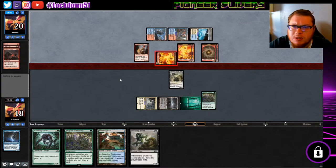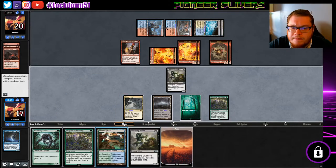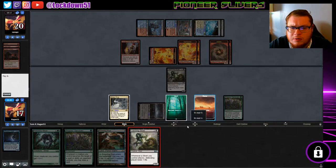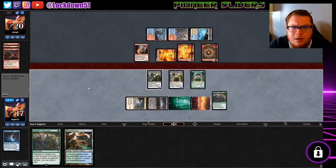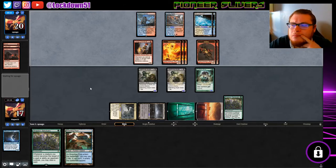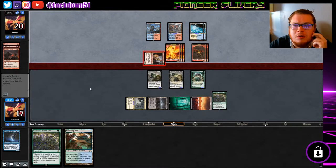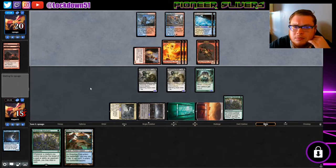They're just swinging with one — makes sense, they don't want to trade their Young Pyromancer. Let's just put down our board a little bit more, and we'll pass back to them. Collected Company would be nice to get. We lost our Diffusion, we lost our Striking — that was our only Striking, which is a bit of a bummer. I need a Gale Rider. Maybe I should have blocked him.